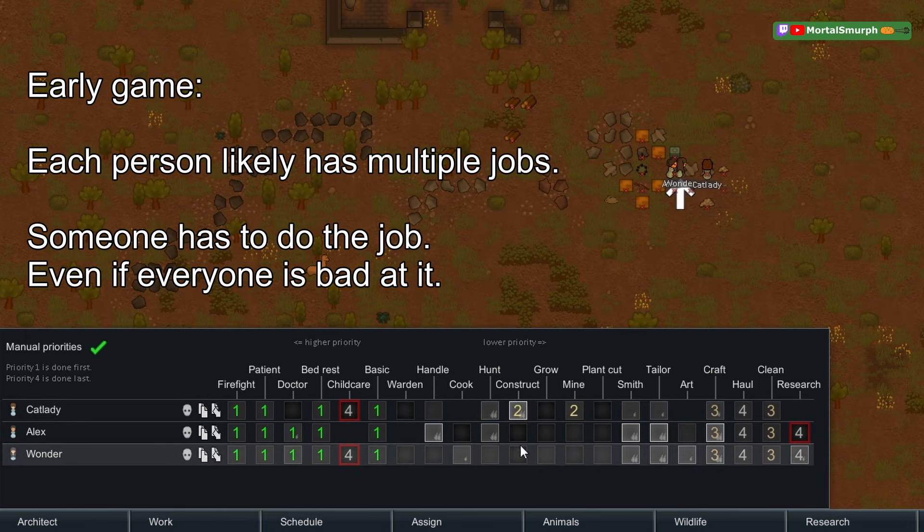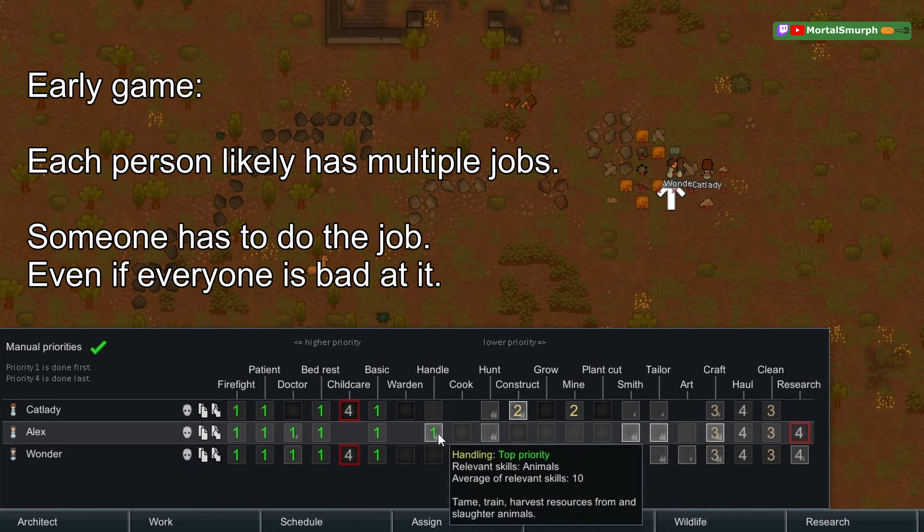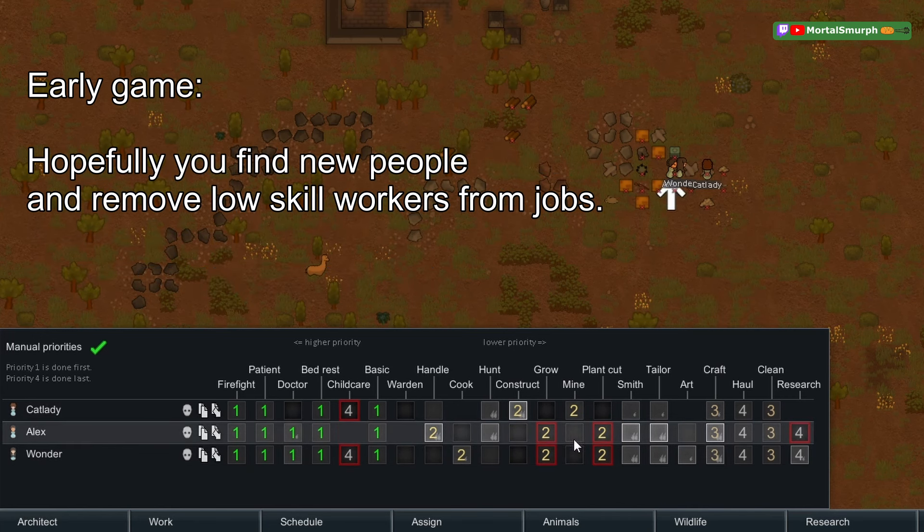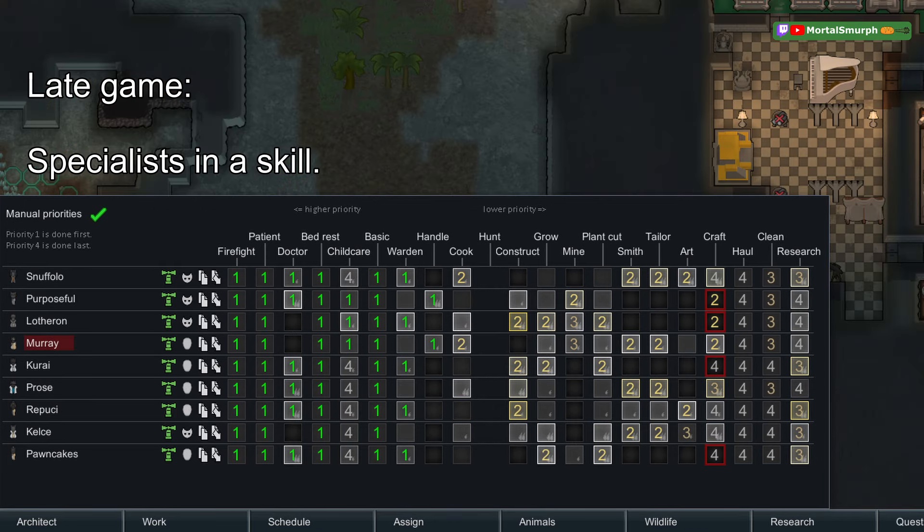Early on, we'll have Cat Lady do construction then mining; Alex can do handling then plant cutting; Wonder will be the cook and also plant cut. Later in the game, hopefully we'll find other people for mining and plant cutting. In a late-game colony example, we have many people with passion and high skill in plants, but not all are assigned to growing — the first three are so efficient the others don't need to.